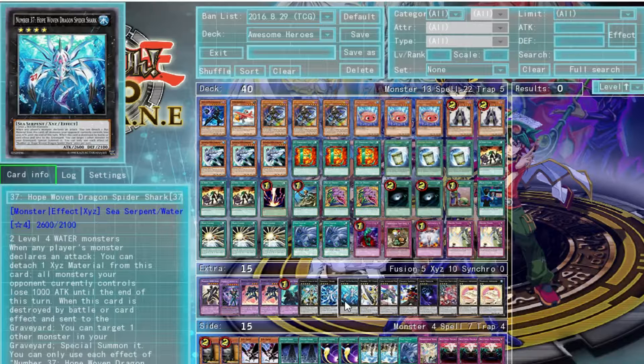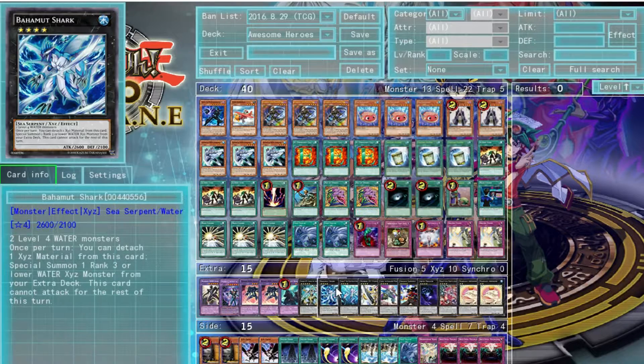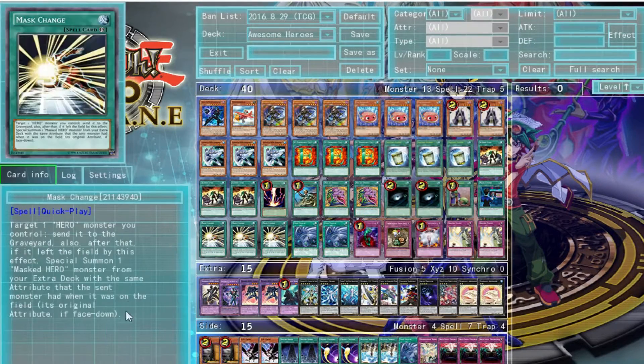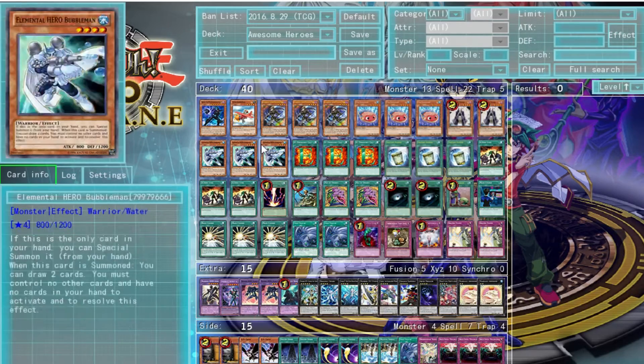With two level 4 Water monsters you can also summon Hope Woven Dragon Spider Shark — very long name. You can detach one XYZ material and all monsters your opponent controls lose 1000 attack until end of turn, which is strong since this card has 2600 attack. When this card is destroyed by battle or card effect and sent to the graveyard, you can target one other monster in your graveyard and special summon it — similar recycling to Toadally Awesome. This deck has a lot of ways of recycling monsters back onto the field.